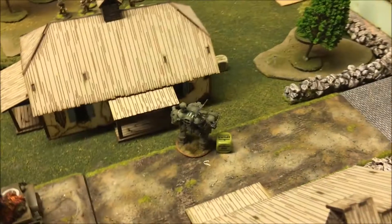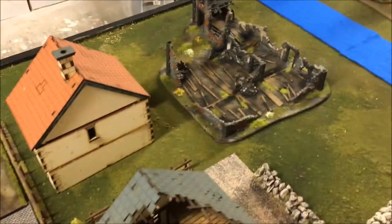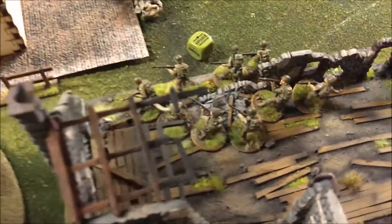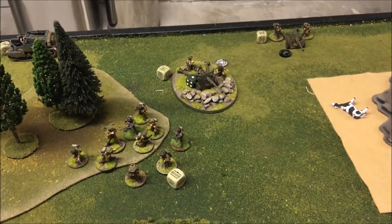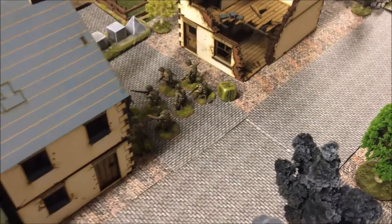My Coyote was here and advanced 12 inches — these guys can advance 12 inches, which is nice. He fired on the infantry in the field, killed one, and put a pin on them, but they were able to run into that building on the left. There's no British presence at all on this side except for the heavy mortar. They're all buckled up in that corner. My Grizzly stayed put and actually hit the heavy howitzer but only killed one guy and put one pin on him — the D6 HE didn't do a whole lot. My sniper fired on the Boys and put a pin on them.